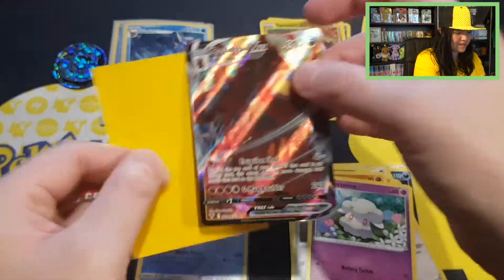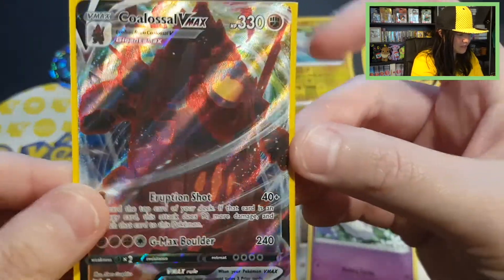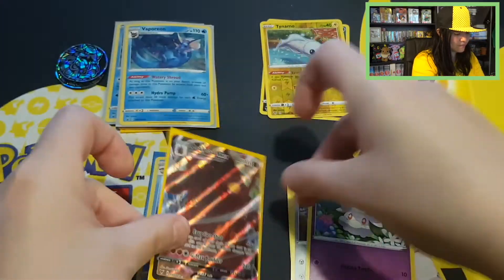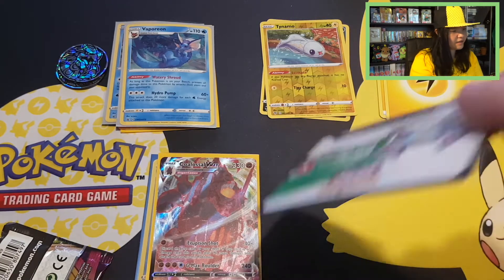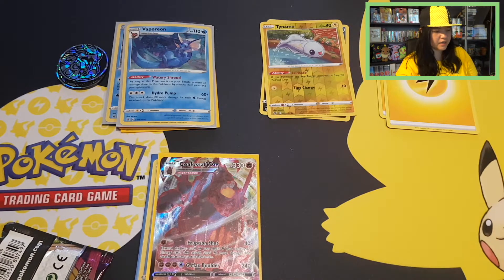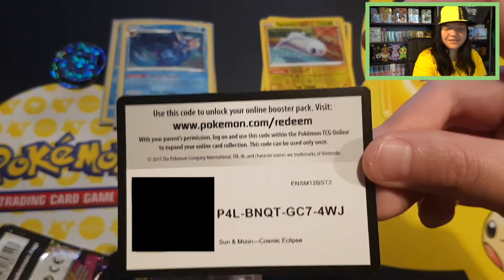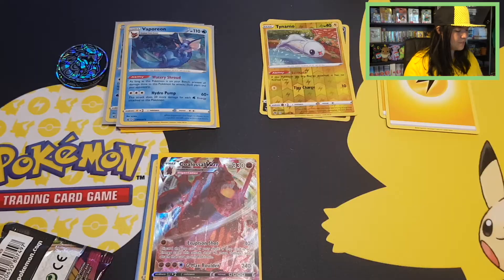Sleeving this up in a Lightning yellow sleeve. Take a closer look — there, looks awesome. Starting off with a Vivid Voltage code card. And the VMAX will give you guys a Sun and Moon Cosmic Eclipse code. I do miss Cosmic Eclipse just a little bit because they had a lot of character cards in there, which I think were cute.